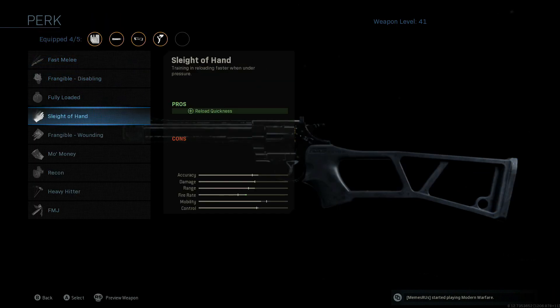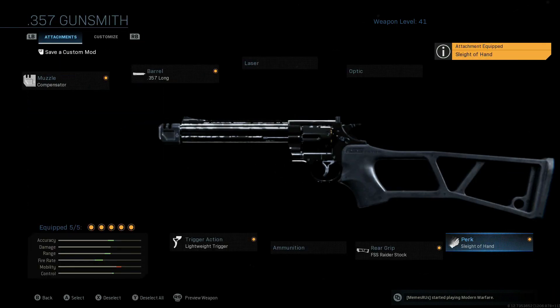Finally, we want to go to perks and throw on Sleight of Hand. Sleight of Hand is a must for this, because this gun already has a speed reloader so you reload six rounds at one time even without it — but with Sleight of Hand you do it a lot quicker.